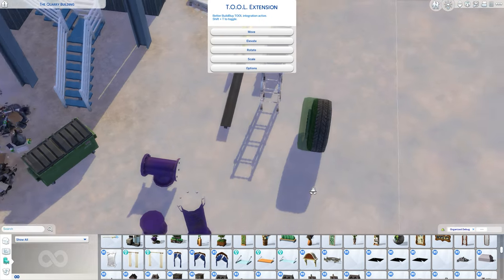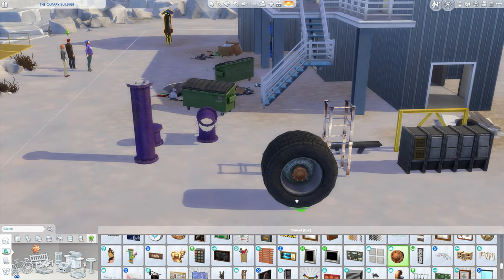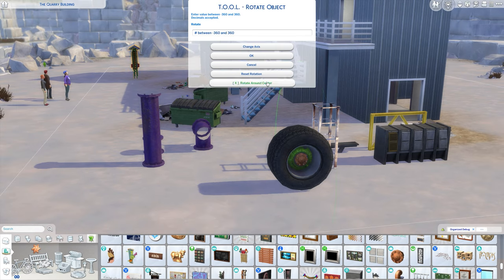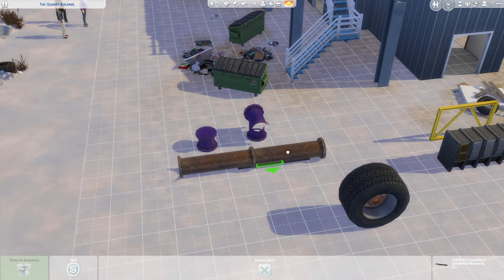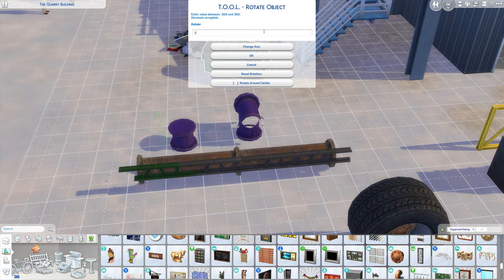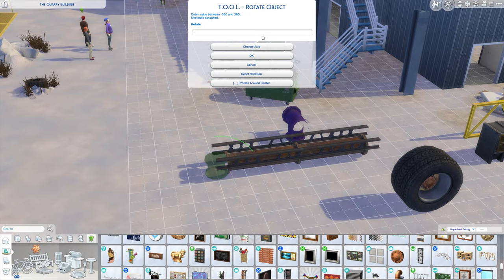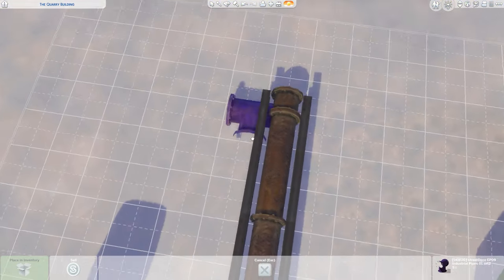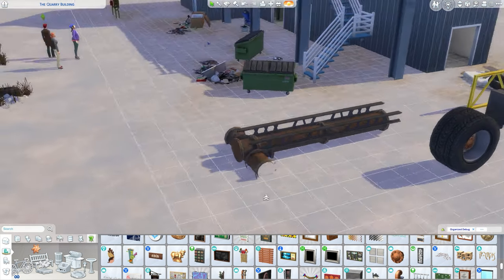Let's get started. For those of you who are curious to know why we are not on the lot that you saw in the intro, it's because we're gonna start by creating first the dumper truck. I think that's the term to use for those type of trucks. I created this truck first, placed it inside a room, and I dumped it — see what I did there? — the dumping truck into the lot.